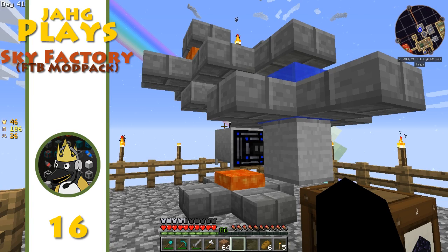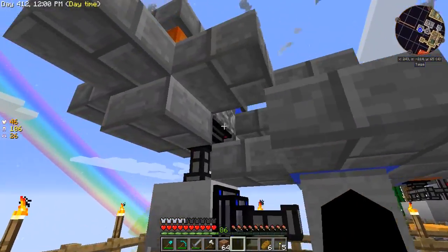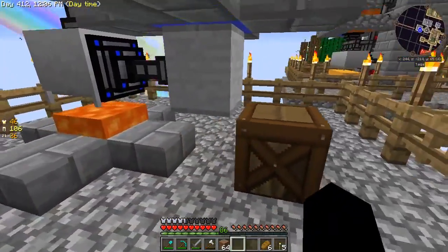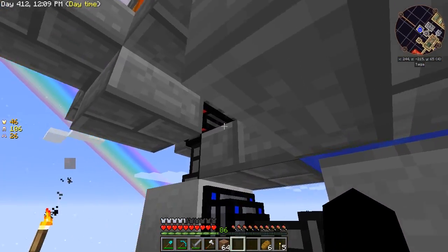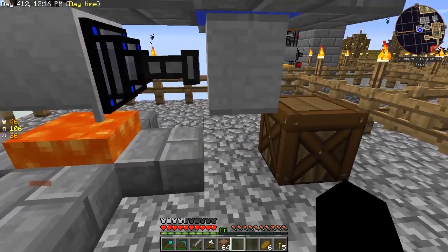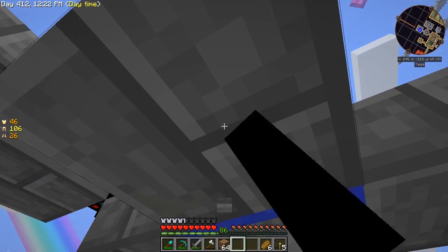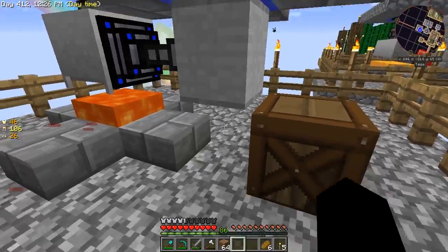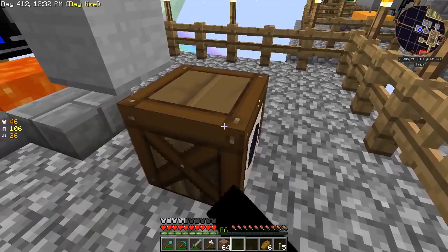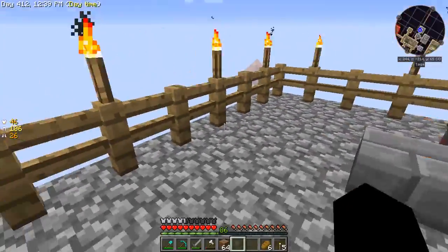Hello, my name is Jarg and welcome to another exciting installment of Jarg Plays Sky Factory. We're at the site of our previous failure because we need to place one of these item transfer nodes below this block, but we can't do that because we have to see the face we're clicking. The problem becomes: how do I get below that so I can see it?